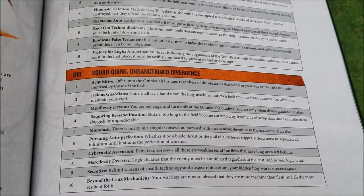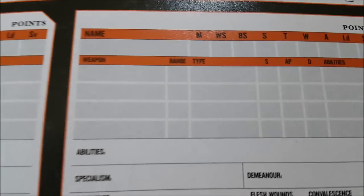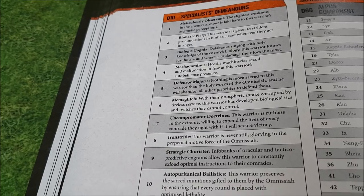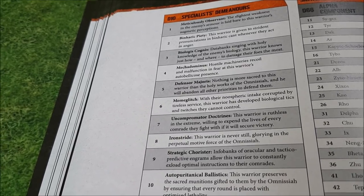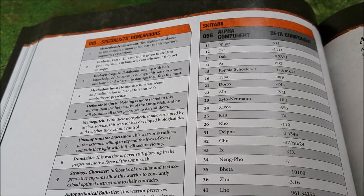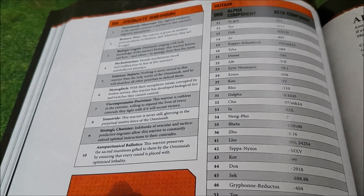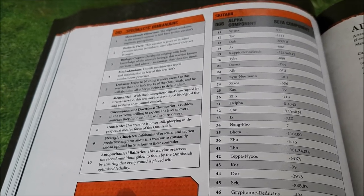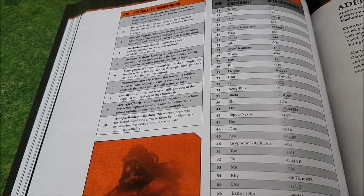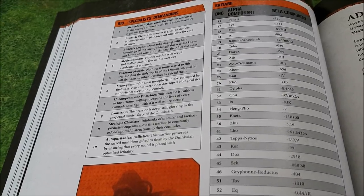You have the same for mission function and squad quirks. Here are the data sheets, and if you pick a specialist, it has a demeanor — you roll a d10 and pick a specialist demeanor. Remember you can have up to three specialists. There's also a random name generator on every single one of these pages — one for Guard, one for Death Guard, one for Eldar — so you can randomly generate a name, or just give them names like Kevin, Bob, and Stewart.